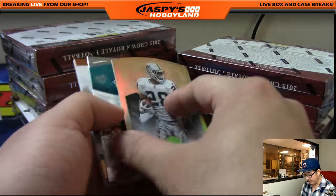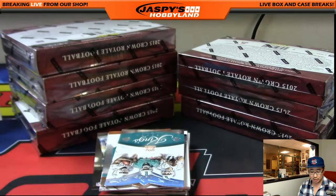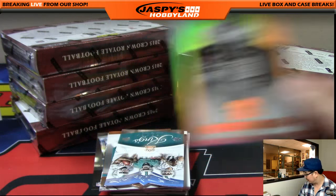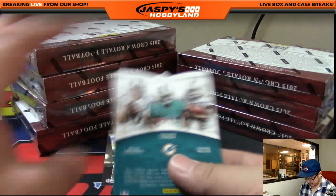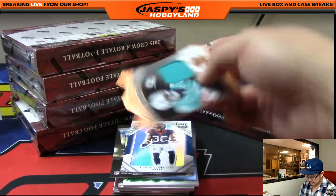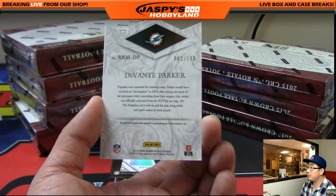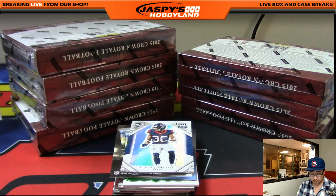Joe Flacco and Latavius Murray — that's my boy Latavius Murray, 1 out of 25 from our Raiders, going out to Kev, California. I like Latavius Murray. King's Court, and this right here is Devontae Parker, 002 out of 199, Rookie Royalty die cut and relic. Armando with the Dolphins.